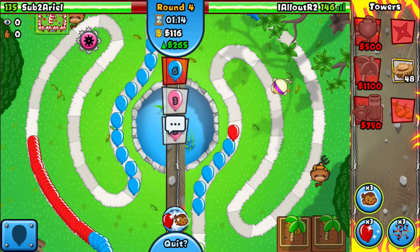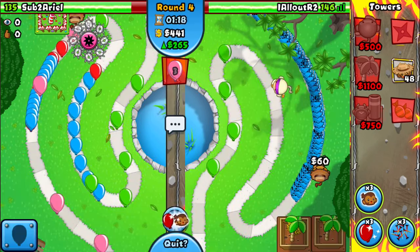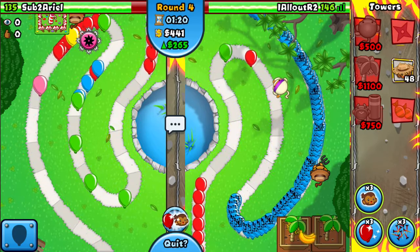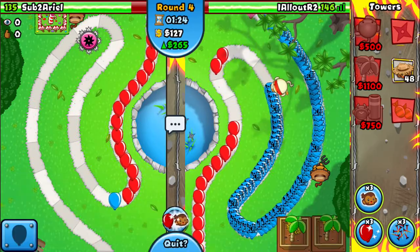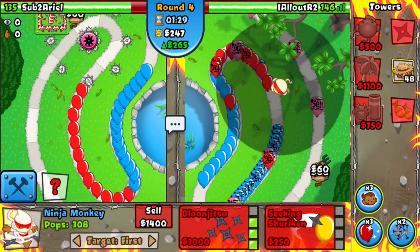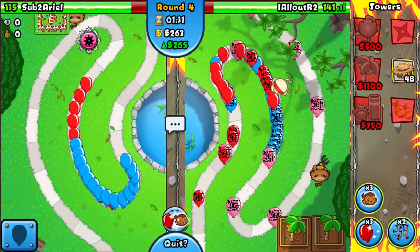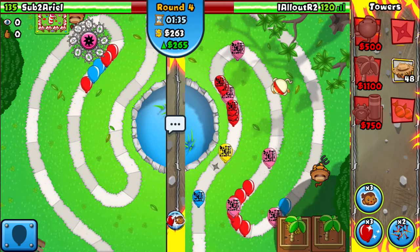Okay, he got it. Gonna have to get my 2-0 Ninja soon. Ninja is pretty bad early game — I'm just going to spike down there. Ninja is kind of bad early game just because of how expensive it is to defend.